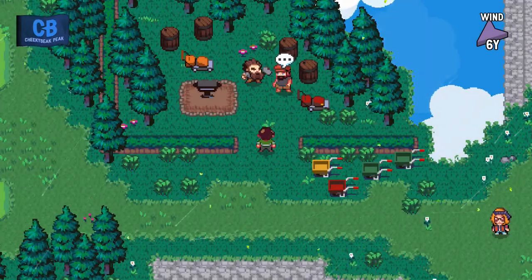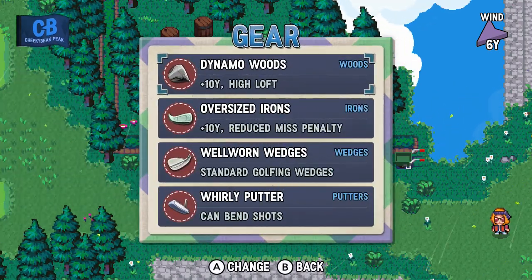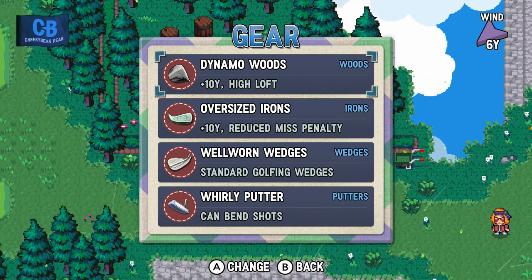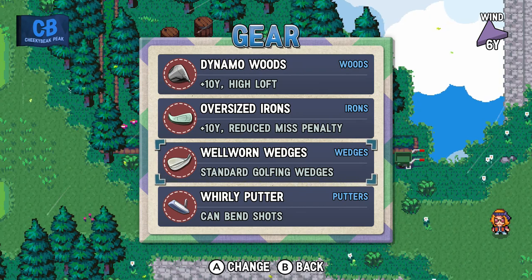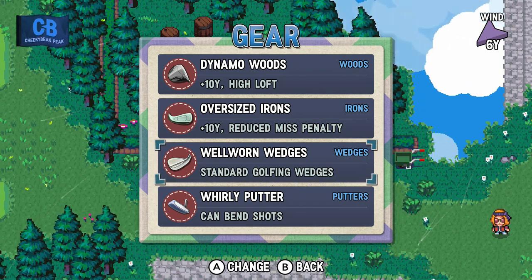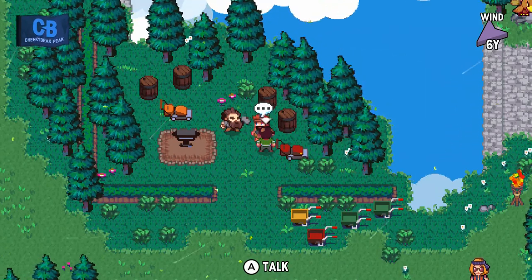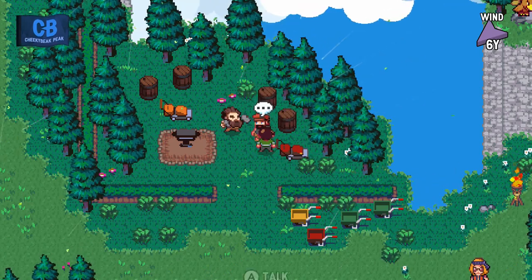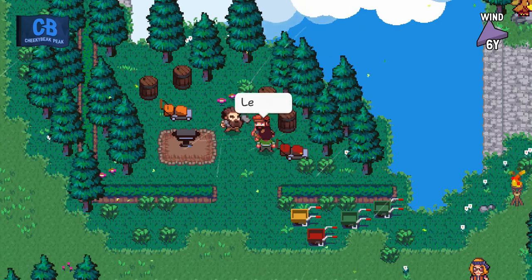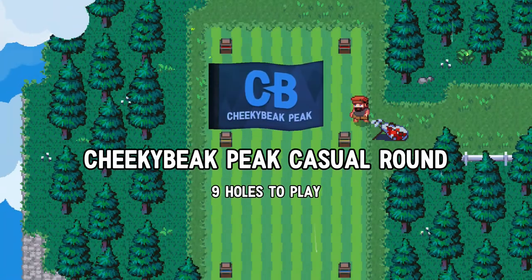Hello everyone and welcome back to the walkthrough. At the end of the last part I decided to switch up my clubs to balance out as many things as I possibly could. I got the Dynamo woods, oversized irons, and the well-worn wedges, with the switch back to the shovel so I can do some digging after the round. For now I'm gonna focus on the round by giving myself as many clubs as possible using those sets, so I am most certainly ready. I'm gonna say no just to hear the dialogue.